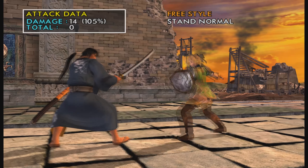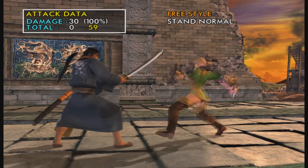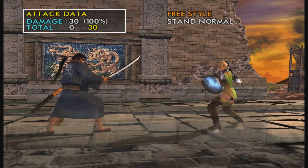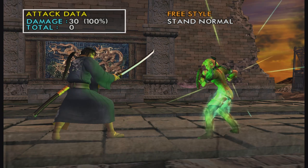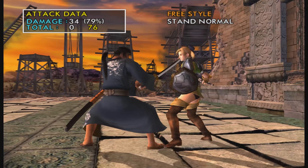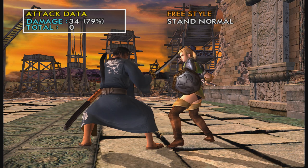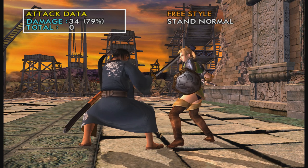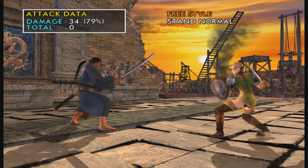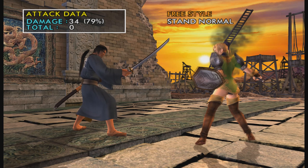6A+K is a counter hit combo. If you only get the second hit on counter hit, it'll knock down. Then you can do something like 44B+K for some pretty good damage. It's not that safe on block unfortunately, but it's still not the easiest thing to punish — it's not safe, but it's not really unsafe either.